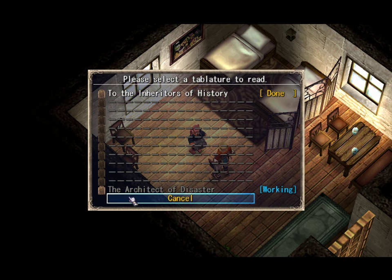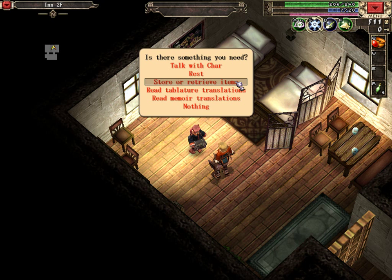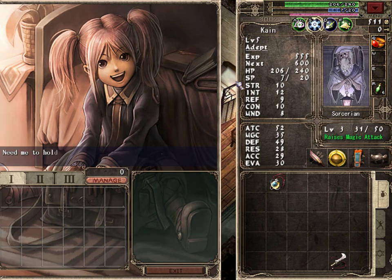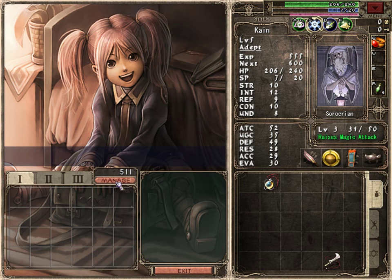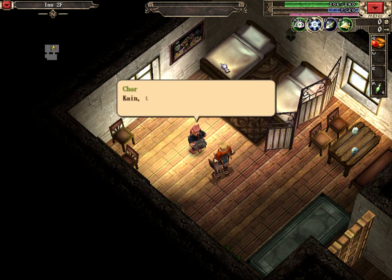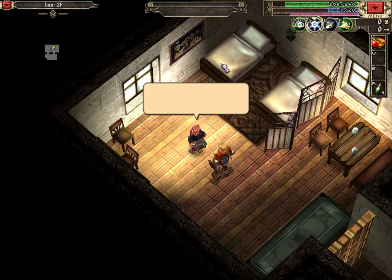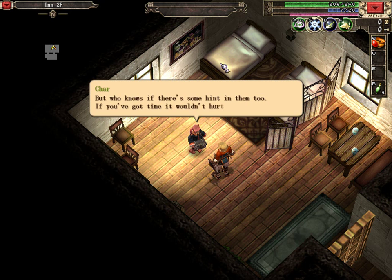Let's see — the last one, even: The Architect of Disaster. Sounds rather major. I think we're going to save up a bit. Take our 511. Thank you, Shah. Good. Now we don't have to worry so much about dying. Take a look over them and keep their words in mind, I say. Those notes don't really seem that important compared to what the tablatures say — who knows if there's some hint in them too. If you've got the time, it wouldn't hurt to check them over.